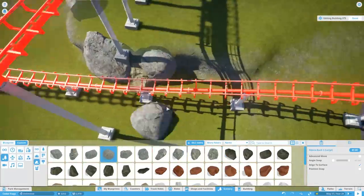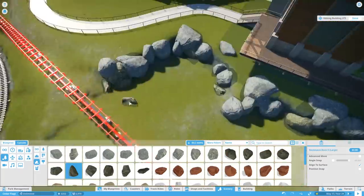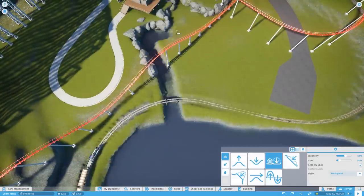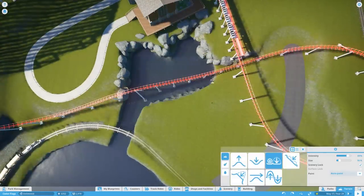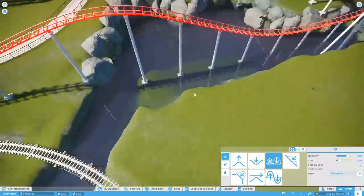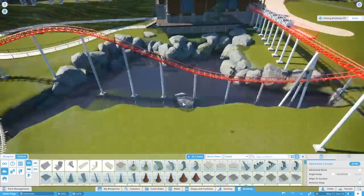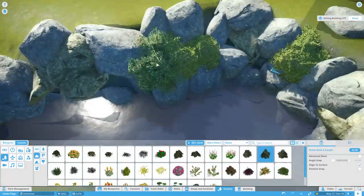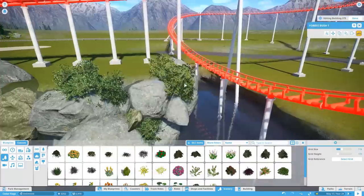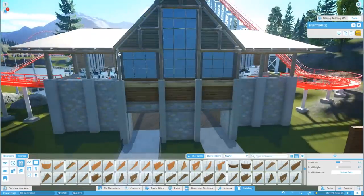I wanted to vary the terrain a little bit here, and as my Twitch chat loves, we're doing some rock work. There's a lot of rock work that has to be done. I'm trying not to be as picky, especially because guests aren't really going to be scrutinizing it — you're only going to see it when you're on the ride or looking over it from the queue. Originally I just planned on varying the terrain, but I looked at it and thought this could be a cool little lagoon-type situation, so we ended up putting some water in and connecting it up, and I think it looks pretty good.